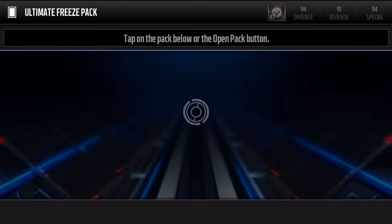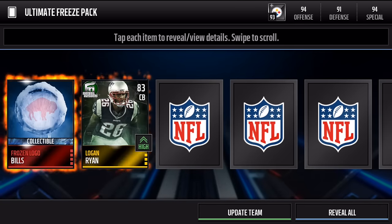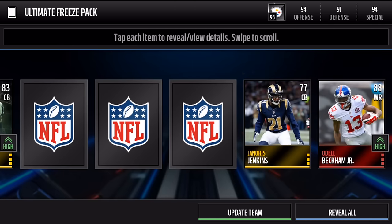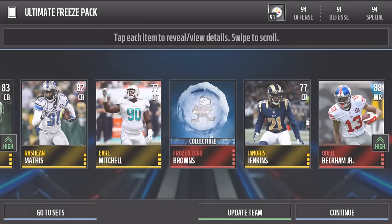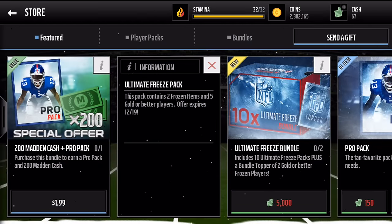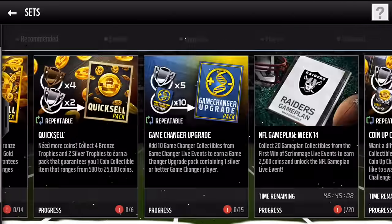We get the Broncos, and I need to double-check when these expire. We have a Bills, and then we get an OBJ — whoa, what the heck, that's sweet! That actually wasn't a bad pack — we definitely made profit because of that OBJ. These expire December 19th, so on the 20th we'll have new packs.